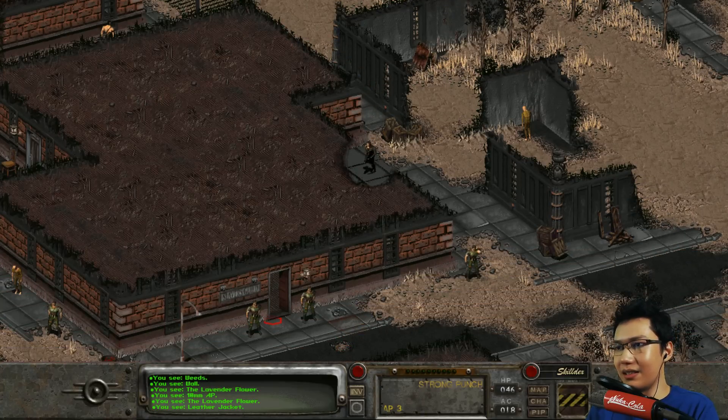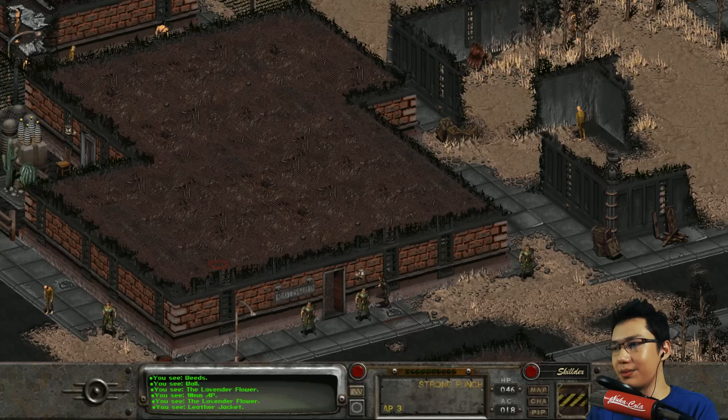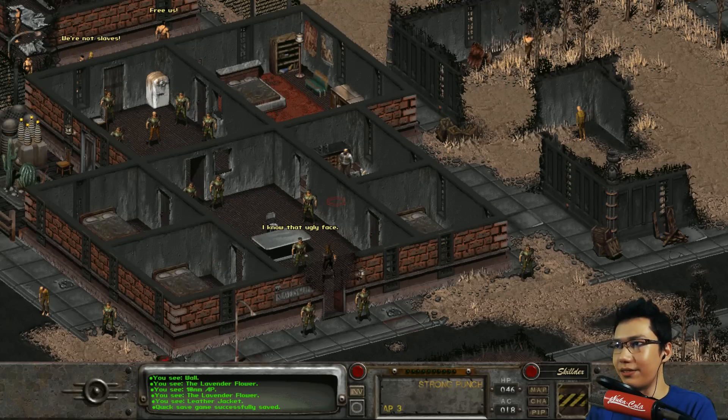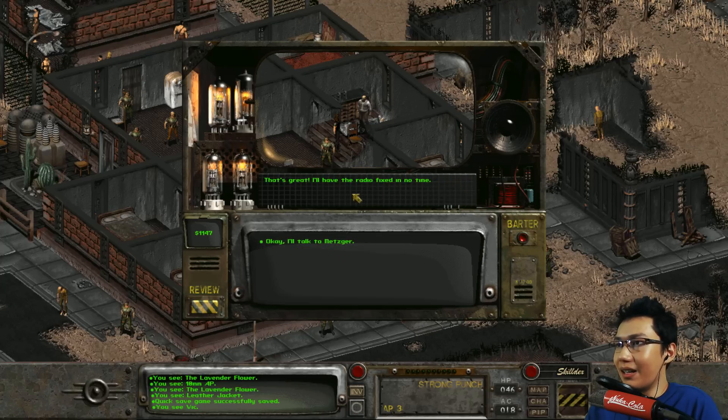Let's go to Vic since we have his radio now. Do a quick save here. I'm still worried about it crashing. Vic, hello. 'You haven't been to my place yet, have you? I really need that radio. Metzger's getting angrier with me by the day.' Can you use this radio I found? 'That's great. I'll have the radio fixed in no time.' Okay, I'll talk to Metzger.